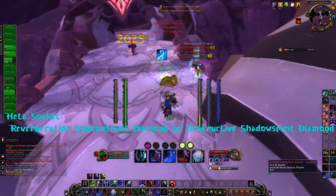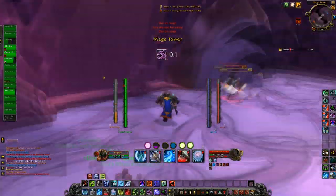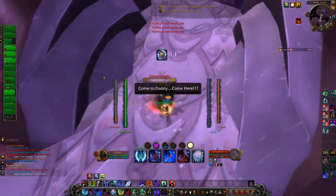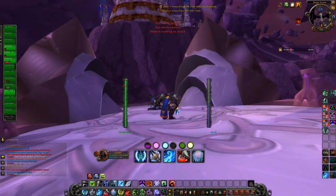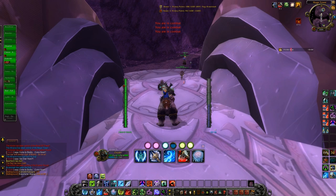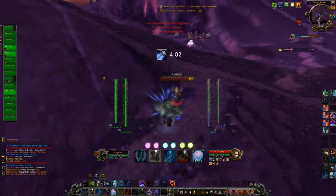I find the Reverberating Shadow Spirit Diamond to be a lot more useful — I don't see Crit really helping me out that much, I prefer the Strength. As for Socket Bonuses, if the Socket Bonus gives you Resilience or Strength, then it's worth gemming the appropriate color to get that Socket Bonus. If it's not, then I would gem straight Strength. You can gem Resilience if you don't have much, but Strength seems to benefit more, especially for an offensive class.